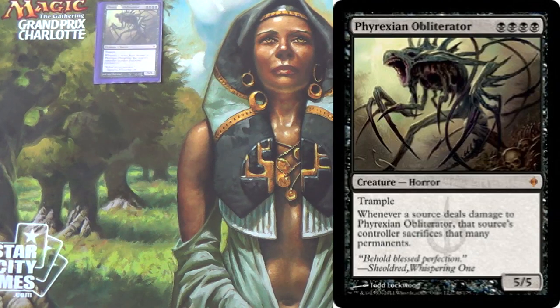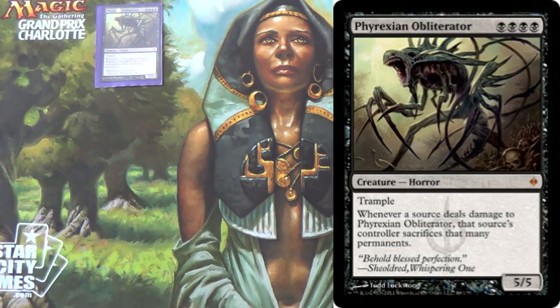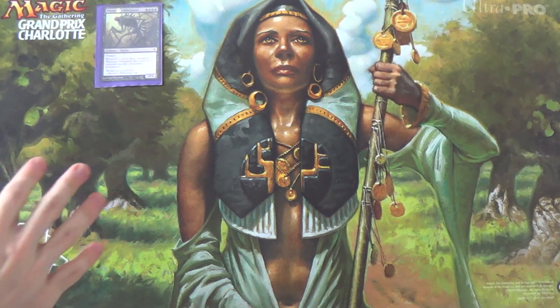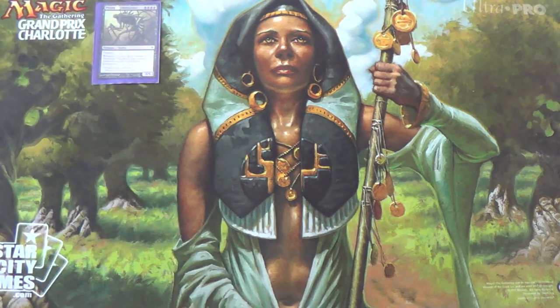If they deal damage to it — whenever a source deals damage to it, that source's controller sacrifices that many permanents. So if they want to Bolt it, double Bolt means they sacrifice six permanents. This thing is a baby Eldrazi; it has Annihilator 6 effectively against two Lightning Bolts. We want to be able to play something super good like this — it's way above curve. Every land sans one in this deck will also produce black mana for the purpose of Obliterator, but it is a black-blue deck.